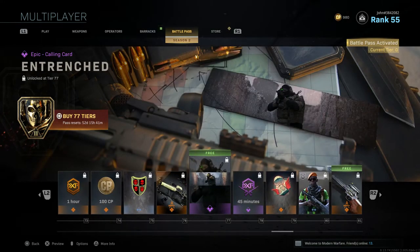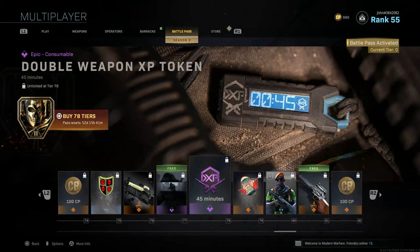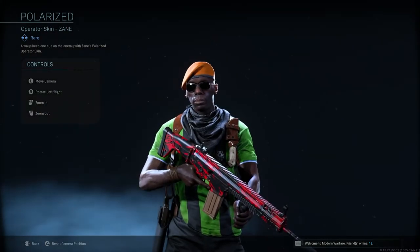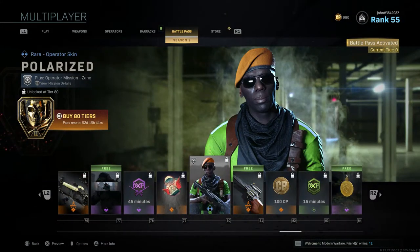Tier 77 gives Entrenched, a free calling card. Tier 78 gives a 45-minute Double Weapon XP Token. Tier 79 gives Blessings, a new emblem. Tier 80 gives Polarized, an operator skin for Zane — though that neon green shirt is going to make you very easy to spot in game, so I wouldn't recommend wearing it.